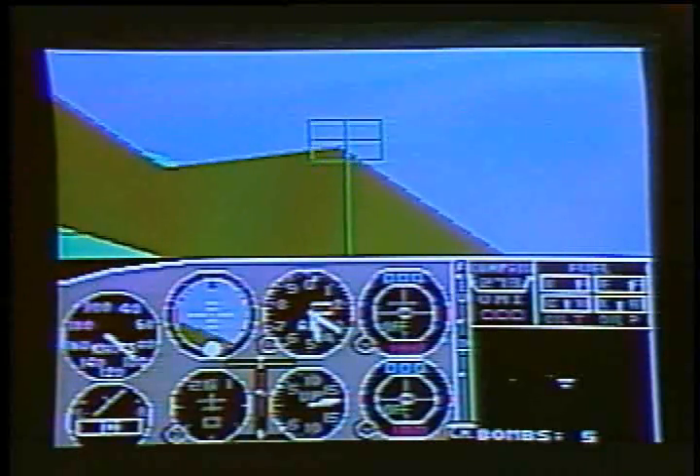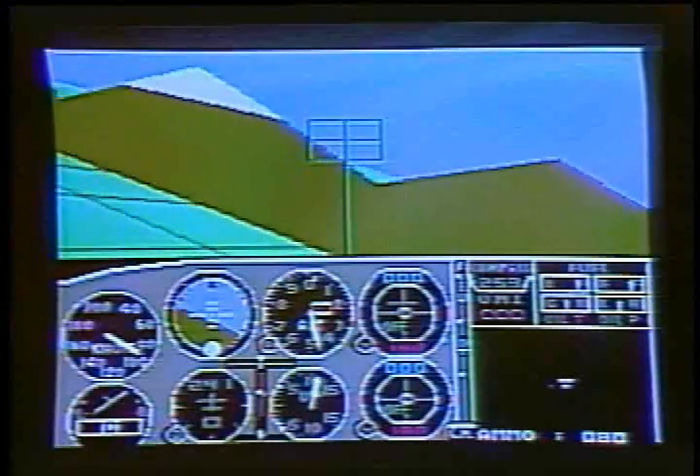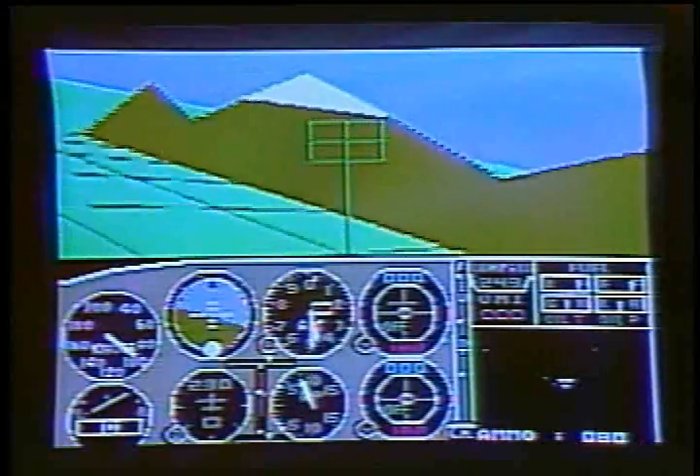Four different scenery areas are included on the program disk: New York, Chicago, Seattle, and Los Angeles. Over 80 airports are located in these areas.